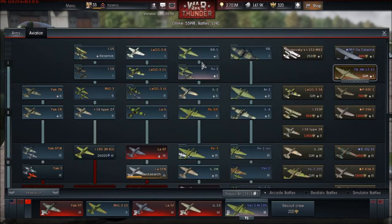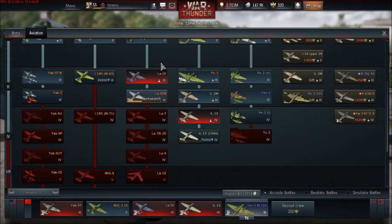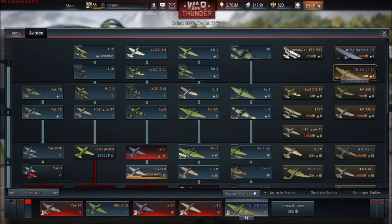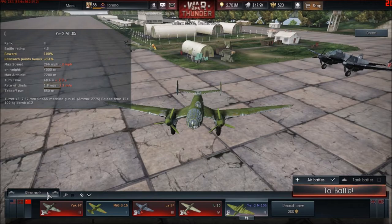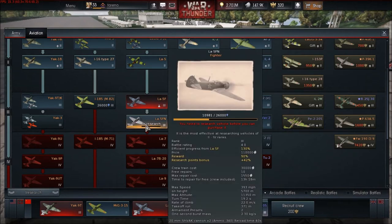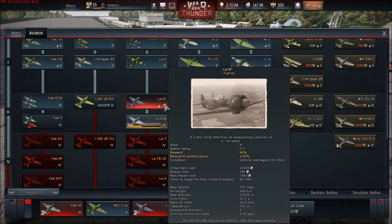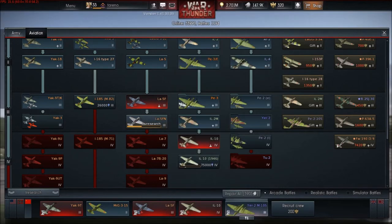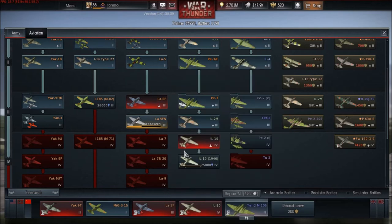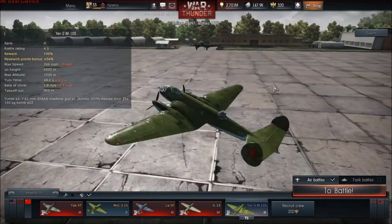So before you jump into a match, look at what tier your aircraft is. Using tier 1 aircraft you might only get 40 percent of the RP points. Also, look at the vehicle before the one you're unlocking. For example the La-5 FN shows 'efficient progress from the La-5 F: 130 percent' — meaning if you use the La-5 F you get 130 percent of the points. So if I'm trying to unlock the La-5 FN, it's logical to use the La-5 F.